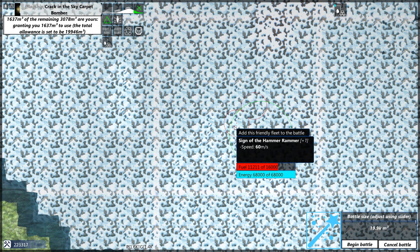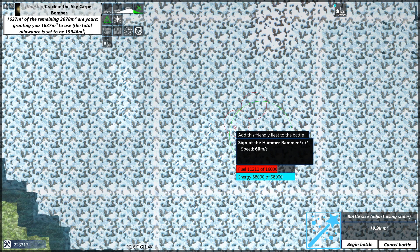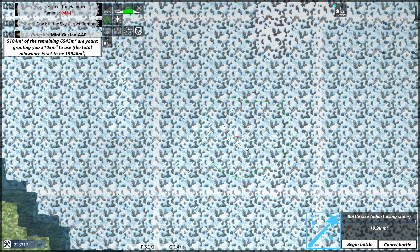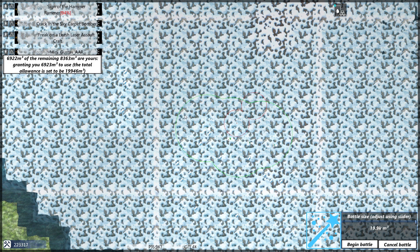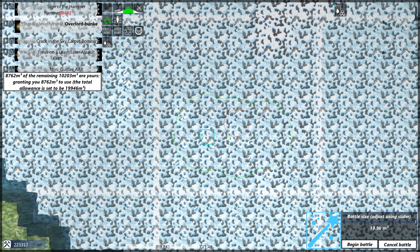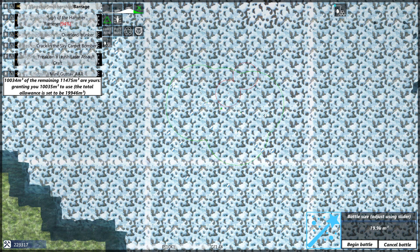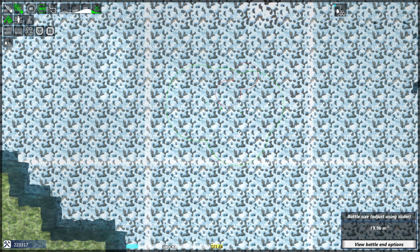I've found out something very interesting in the recent beta test — I was fighting the Deepwater Guard, and as it so happens an Onyx Watch force was also in the Deepwater Guard territory, attempting to capture it. As I initiated the battle with the Deepwater Guard... it's a small force here, enough to deal with whatever it is.